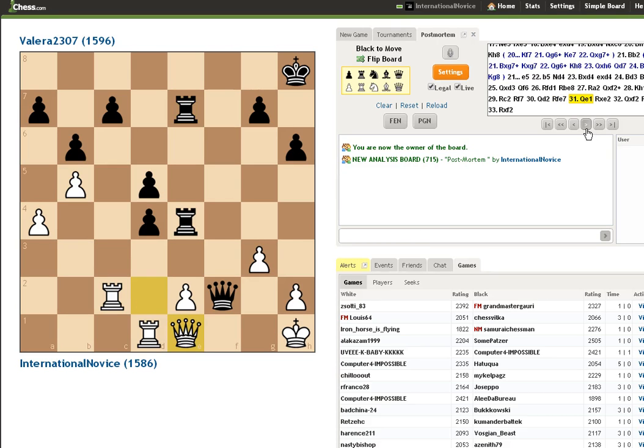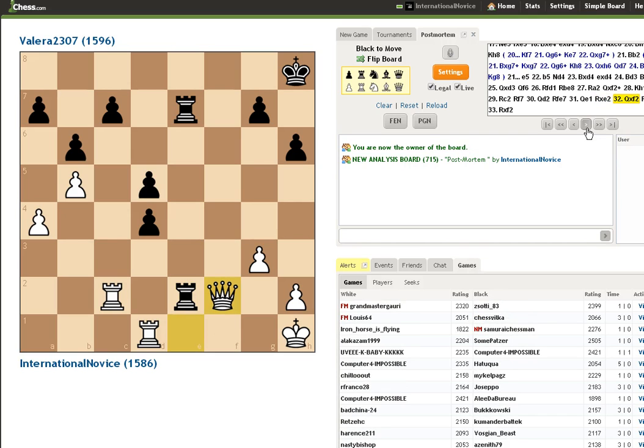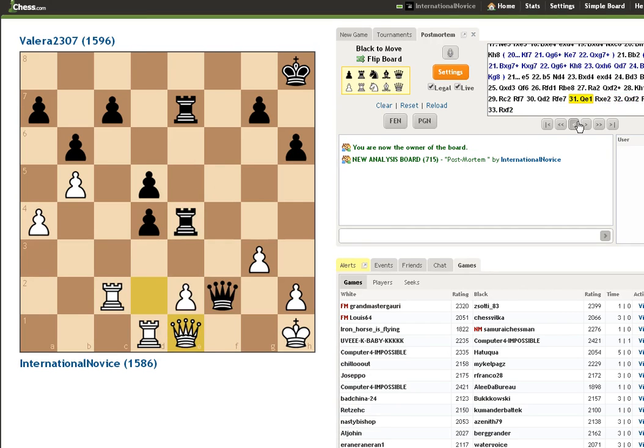I go on with my plan. Here my opponent blunders and takes on e2, which pretty much loses immediately after Qxf2. After rook takes, rook takes, my opponent is down a rook and he resigned here. So I got a little bit lucky at the end there. I think here my opponent had more time than I did — I was at about 1 minute 37, and he had over 2 minutes. So he could have taken a little more time.